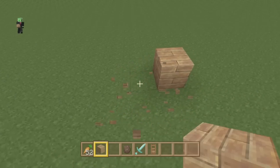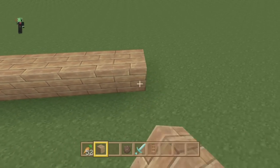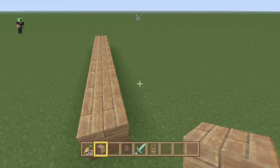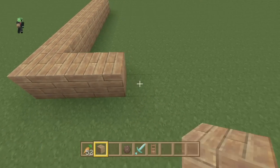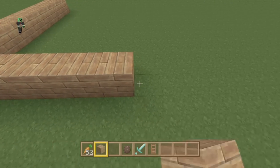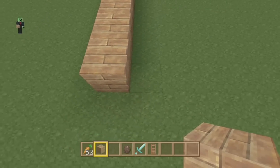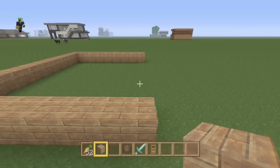Let's start building. The structure is going to be 9 by 11. It doesn't really have to be exactly this size — just make sure you don't build it too big or too small. Fill out the rest and make it all even.